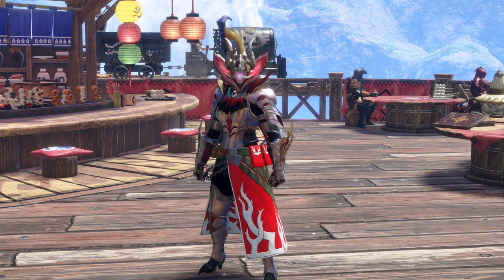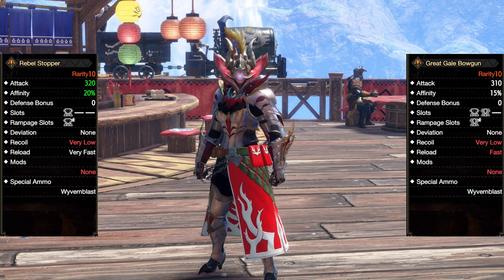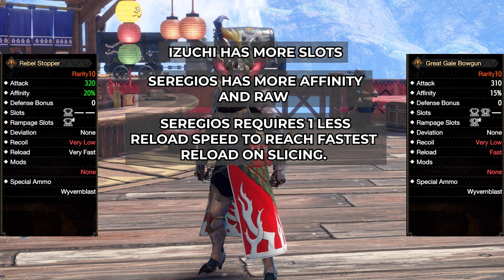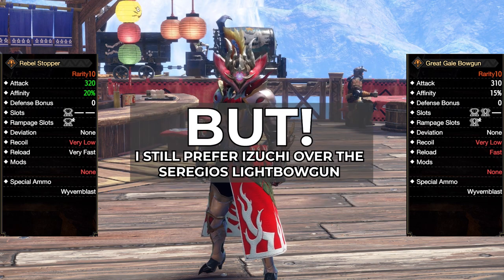Fast side-by-side comparison: Izuchi Light Bowgun versus Seregios Light Bowgun. Izuchi LBG has more slots. Seregios has more affinity and raw. Seregios requires one less reload speed. Seregios has a bigger clip size for rapid-fire slicing. But I still choose Izuchi.